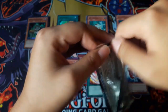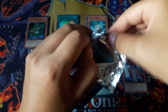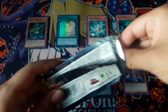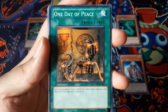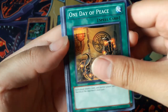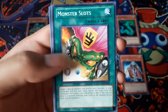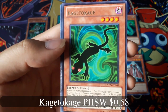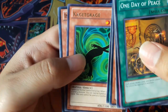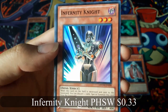Now for the last pack. One Day of Peace. Kage to Kage for a Rare and Infernity Knight for a Super Rare.